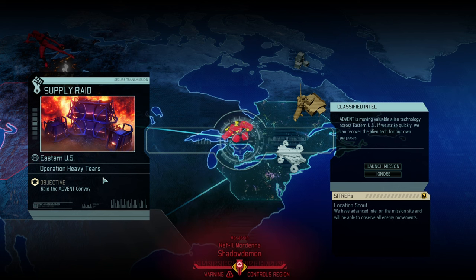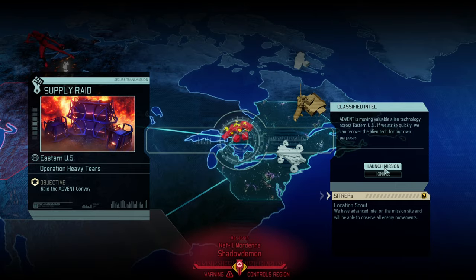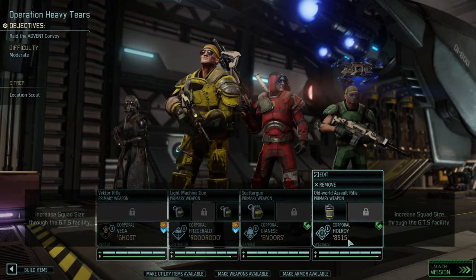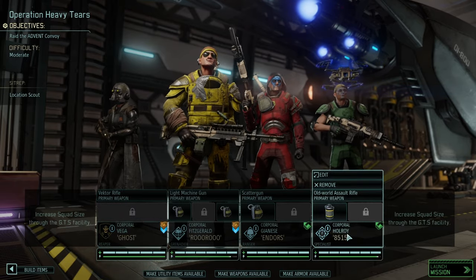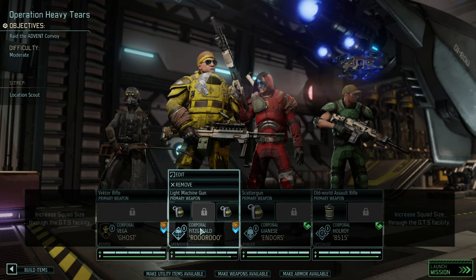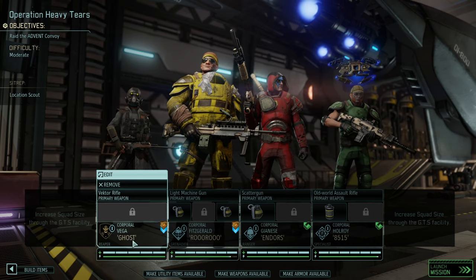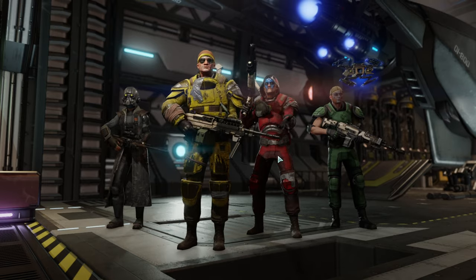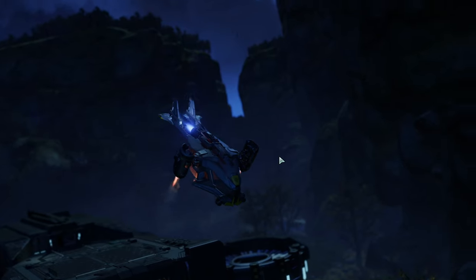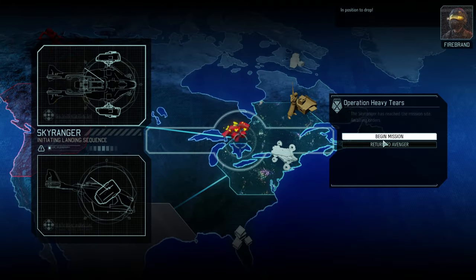Today it's Operation Heavy Tears, and I hope we don't have heavy tears playing that mission. It's a raid on an Advent convoy — a full-fledged raid mission, not a smash and grab. We're bringing our corporals in the hopes of finally getting a sergeant, which will let us upgrade squad size. We'll be rocking the Reaper again for superior scouting ability, and the Remote Start ability with a convoy can destroy cars and with them a couple of enemies.